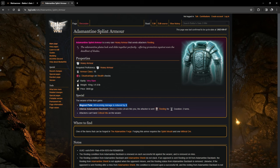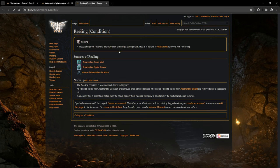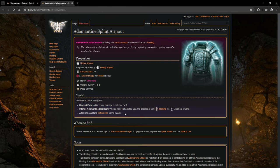The Adamantine Splint Armor reduces all incoming damage by two. When a melee attack hits you, the attacker is sent reeling — a condition that gives a minus one penalty to attack rolls for every turn of reeling remaining, so two turns means minus two to attack rolls. You also get immunity to critical hits, which is absolutely busted.